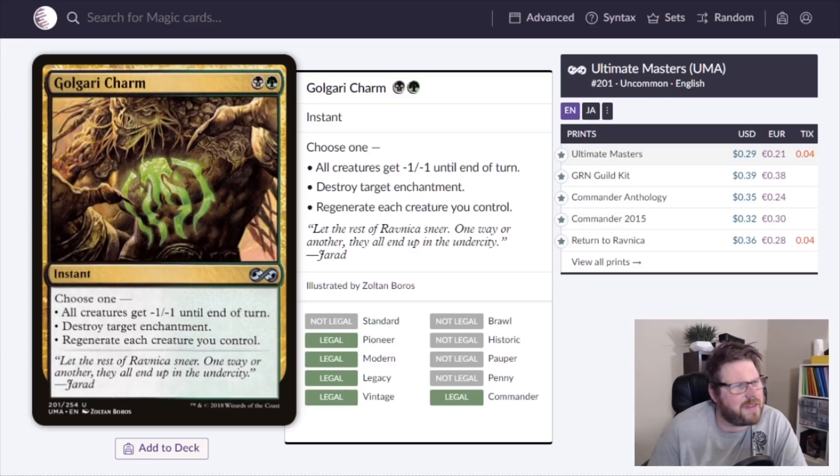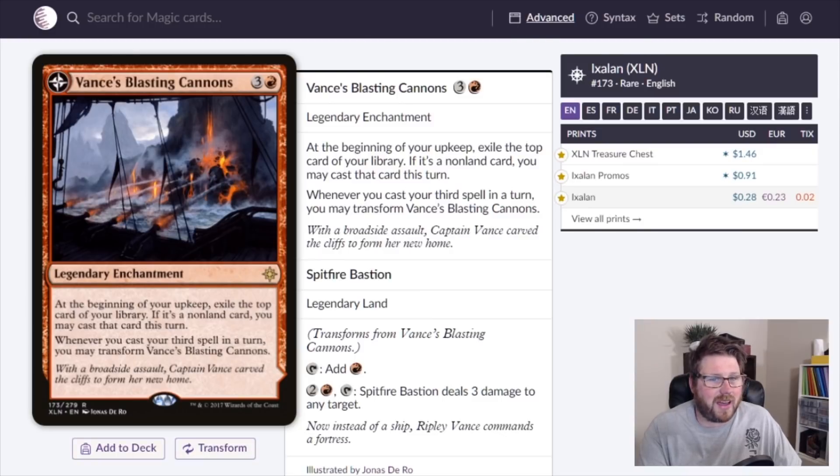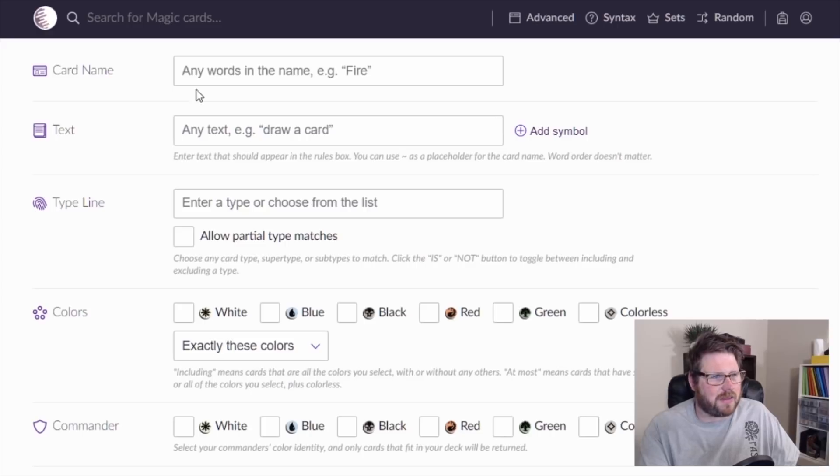My favorite charm is Golgari Charm — black and green for an instant. Choose one: all creatures get -1/-1 until end of turn; destroy target enchantment; or regenerate each creature you control. This is 29 cents. The regenerate mode is exactly what we need — protection from board wipes. It could be a two-for-one or even a seven-for-one, saving your entire board.